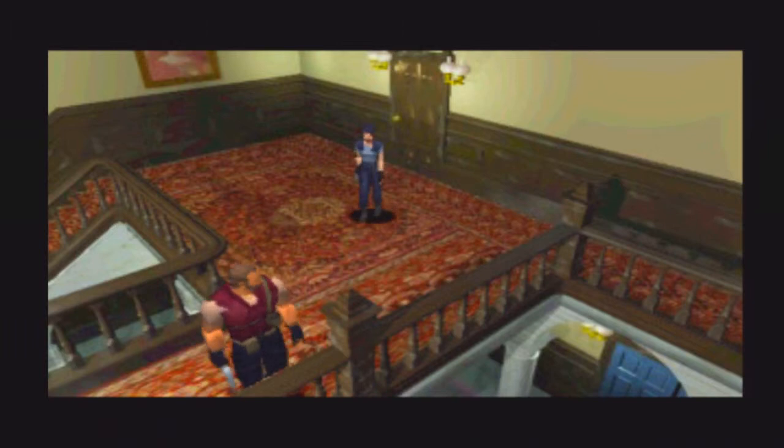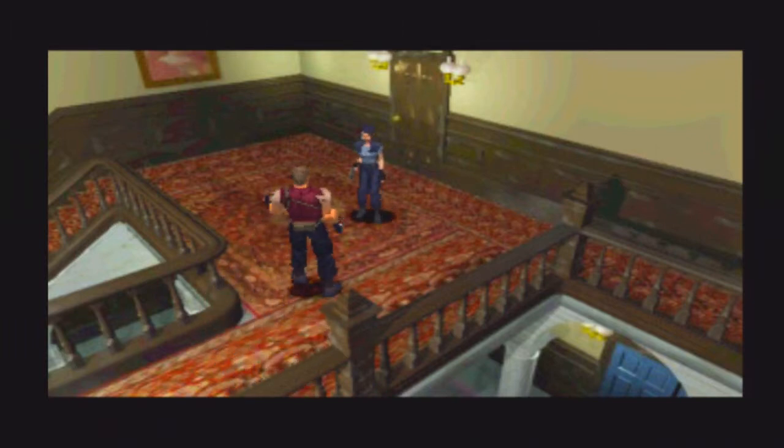Cutscene. Barry! 'Jill, what's going on? Any clues?' 'No, but something's wrong with this house.' 'This hall is dangerous. Maybe it's better to secure our escape route first. There must be a back door somewhere. Let's try to find it first, shall we? Okay. Let's separate again.' 'Just a moment. I've found something.' 'What is it?' 'It's a weapon. It's really powerful. Especially against living things. Better take it with you.' 'But how about you, Barry?' 'I've got this.' 'Thank you, I'll take this then.' Stupid Jill.